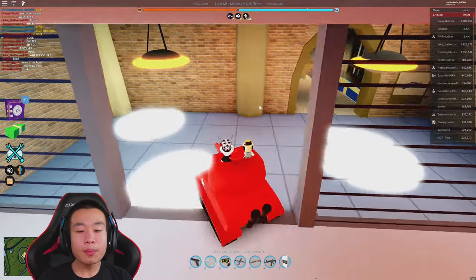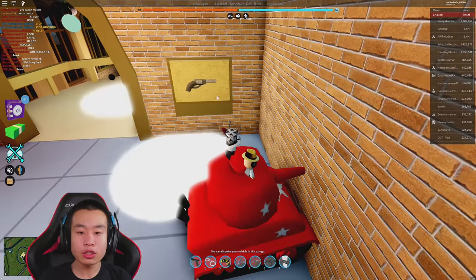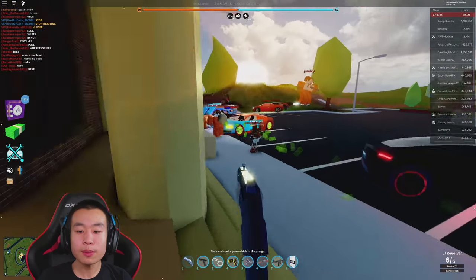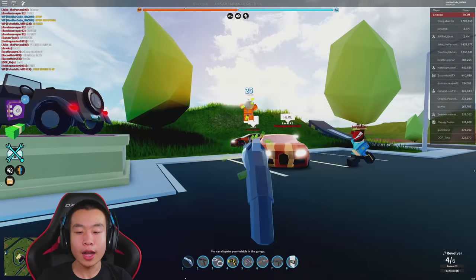Basically, what you want to do is come around here and click on this revolver. You should be able to get yourself a revolver. How much damage does it do? Let's test it on this guy — oh, 25 damage, nice!